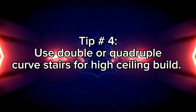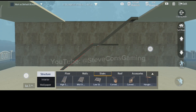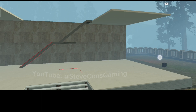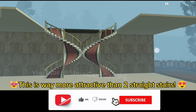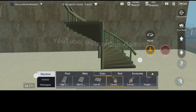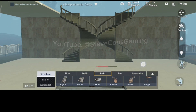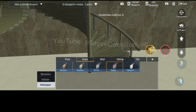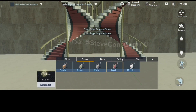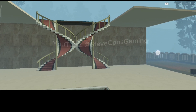Tip number four: use double or quadruple curved stairs for high ceiling builds. Double straight stairs don't often fit for high ceiling builds, especially if you have a castle homestead design. So instead of using double straight stairs, use two or four curved stairs. Simply follow this quick construction guide, or level up this design further by doing this.